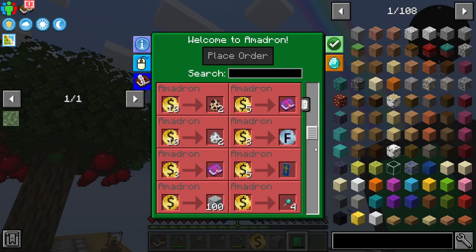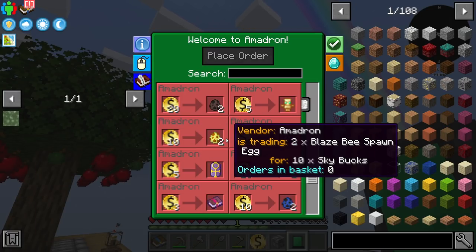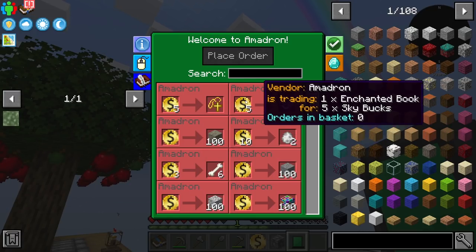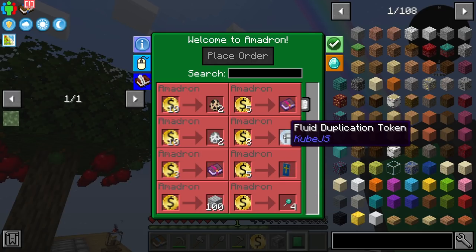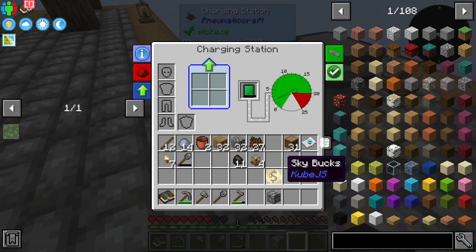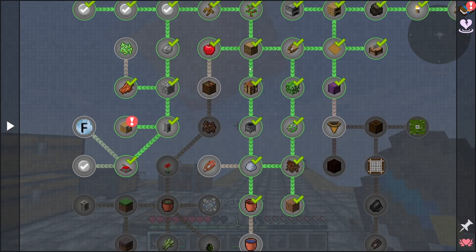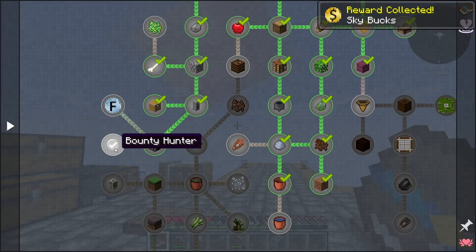Now let's look at what's in the Amadron tablet market. There's actually a huge market in here and it probably changes daily by default with the mod. I see Efficiency 3 books, various great materials, Breaking 3 enchants, all kinds of stuff. You can even buy bones. There's also a fluid duplication token that we'll need later on — that's going to be our main marketplace. We mostly spend our Skybox currency here.